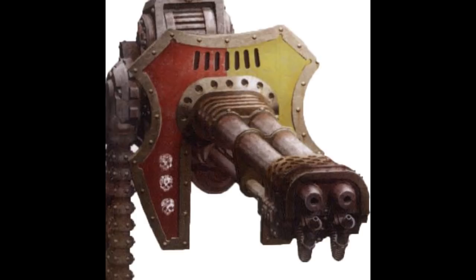The acheron pattern flame cannon, or simply the acheron flame cannon, is used exclusively by the Sarastus Knight Acheron. Usually carried on the knight's left weapon arm, it contains two flamer units, each fueled by a large promethium tank on the knight's back and connected to the weapon by an armored fuel line.